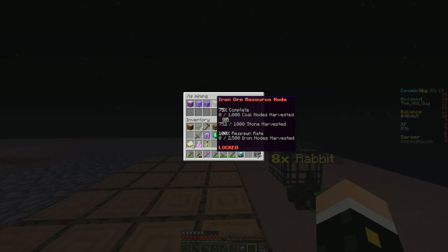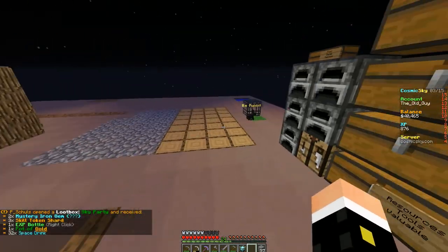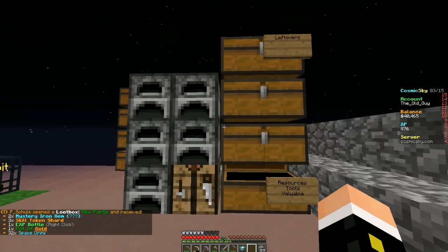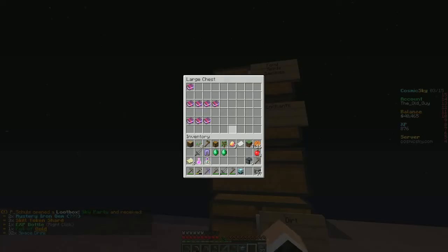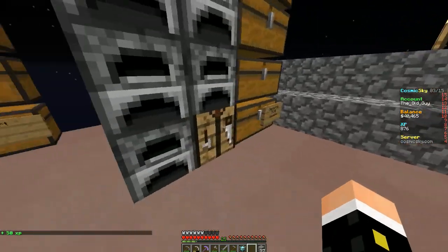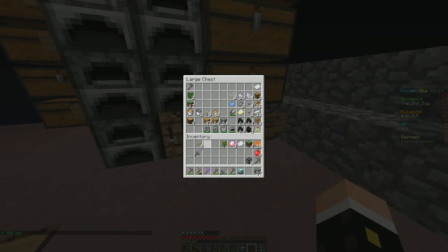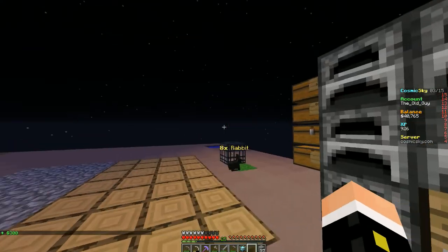Let's open up the loot box. I'll put this stuff in here for now, I'll need to make some room. I'll go ahead and claim this one — got four of those, some more of those. Gotta figure out what those skill tokens are. And we got our $300 money note from the starter kit.